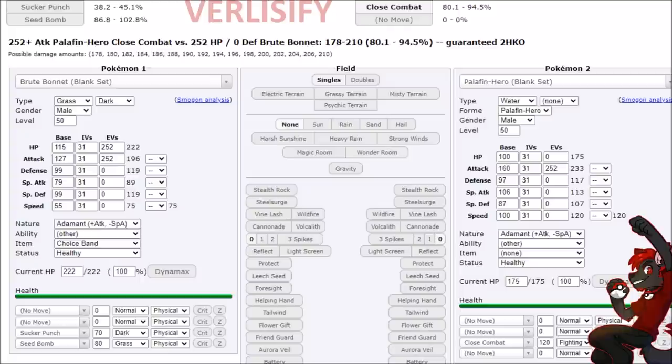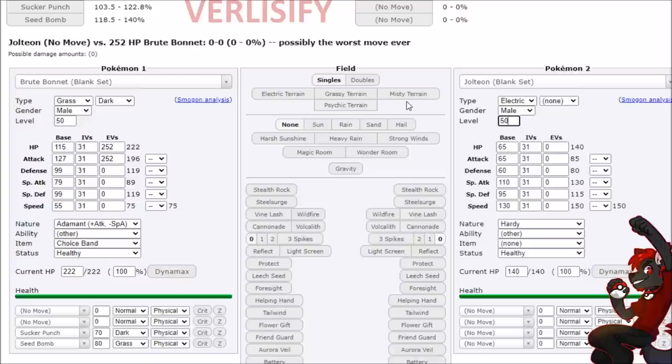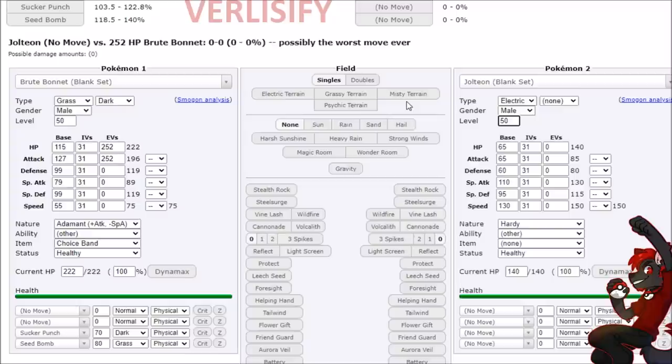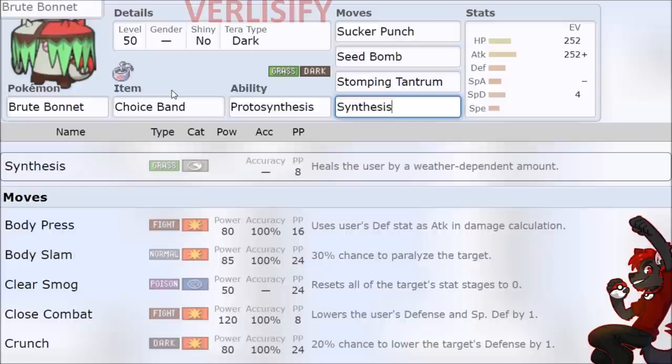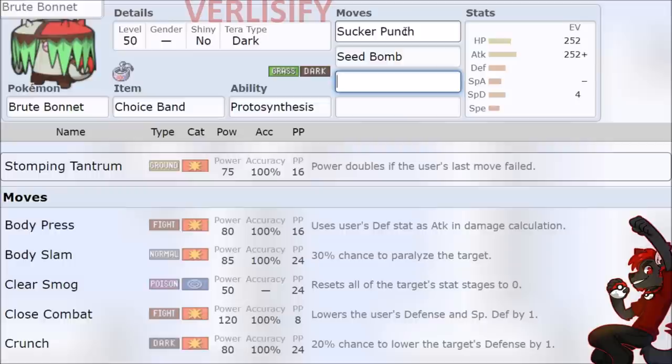We can also just throw on a Choice Band. So how does the Choice Band damage look? That's 57 to 67 on a very bulky Pokemon. If we take a more frail sweeping Pokemon like the Jolteon and drop that to level 50 - 127 neutral, Adamant, Choice Band, Stab Sucker Punch - that just KOs. And this could get really wild if you go all in: Dark type Terra, Choice Band. If you're running Choice Band, that means you can't have Synthesis, and Stomping Tantrum kind of falls off. So it's really just about going for the Choice Dark Boosted Sucker Punch because it is one of the hardest hits out there. You are giving up the synthesis, so if you're running Supreme Overlord on King Gambit you'll find more damage there, but Brute Bonnet fills its own niche and provides different coverage options.